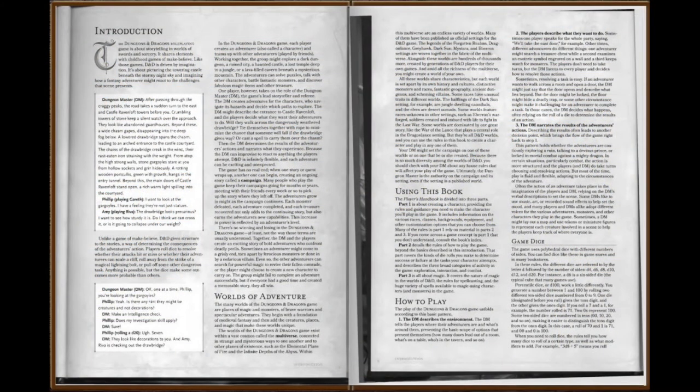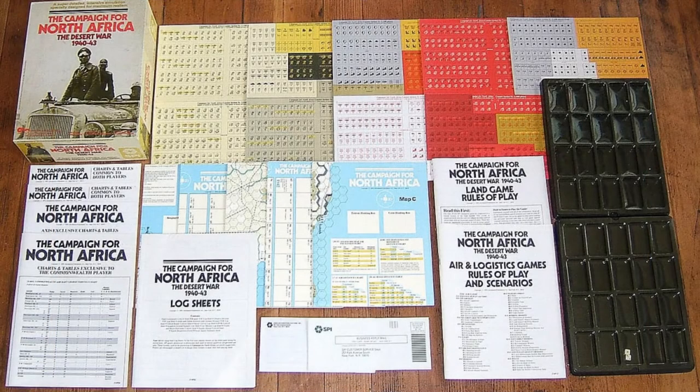But here's the thing: most large rulebooks have a lot of fluff in them — story bits explaining the backstory and setting. The Dungeons and Dragons core rules can be cut down to only 27 pages long, and Star Wars Edge of the Empire's core rules are only 42 pages long. The Campaign for North Africa's 76 pages of rules are just rules — no fluff, no backstory explanation, just rules.